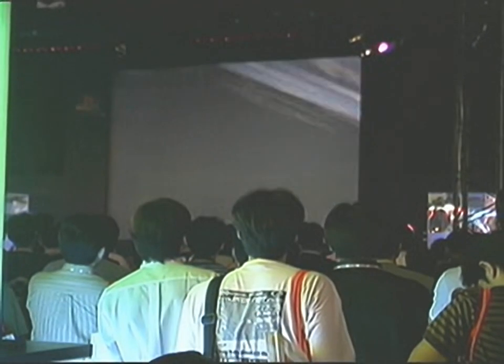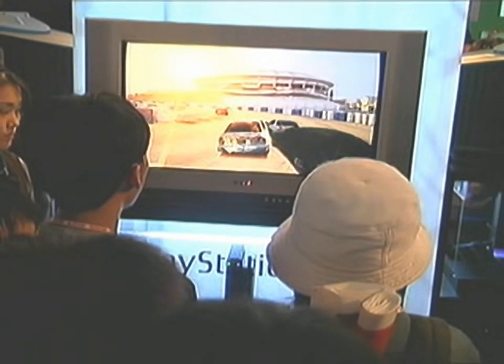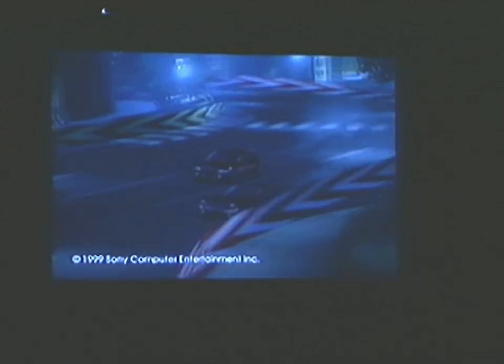A new DualShock 2 analog controller comes with the PlayStation 2, and it does something really cool. It registers not just which button you push, but how hard you push it — to 256 levels of pressure sensitivity. In Gran Turismo 2000, that means more sensitive acceleration and braking. You can push the edge of the car's performance with greater precision.